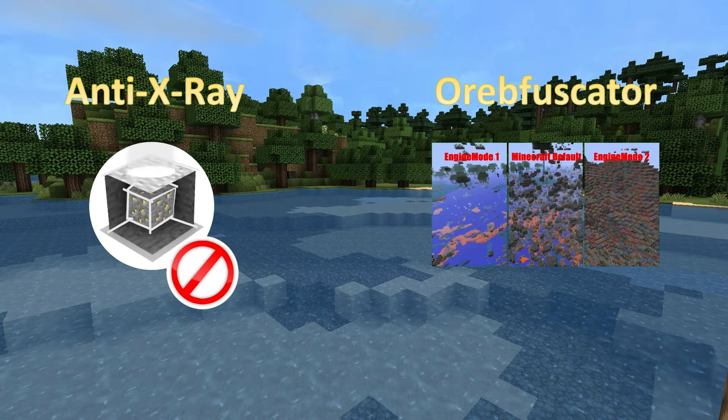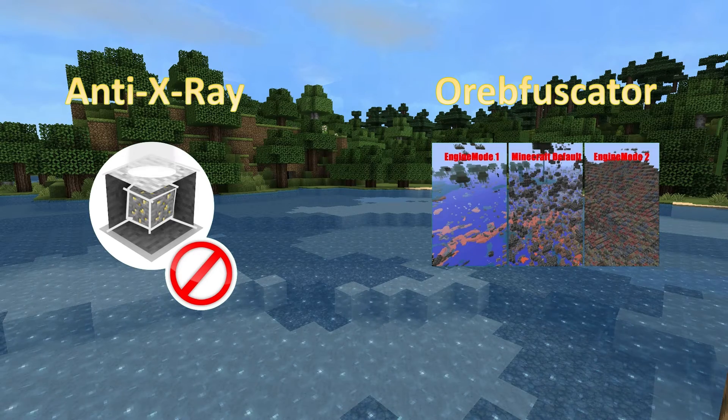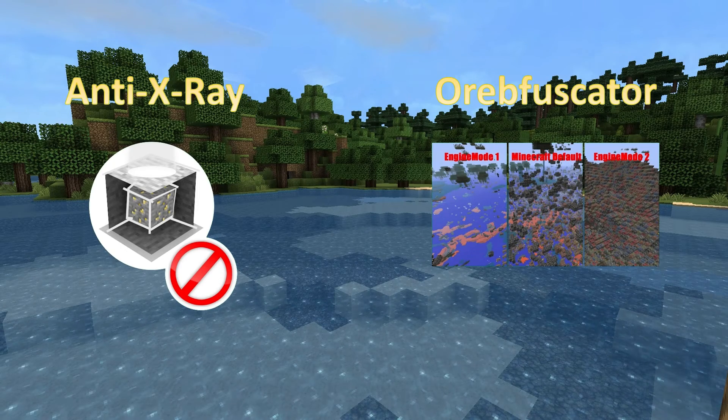Anti-X-Ray works by preventing players from mining diamonds too soon after joining the server and from mining diamonds too frequently later, so diamonds remain in the ground for other players to find. Because the limitations are generous, most honest players will never encounter the diamond limitation and remain blissfully ignorant.